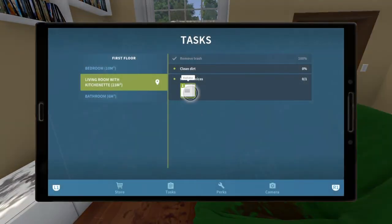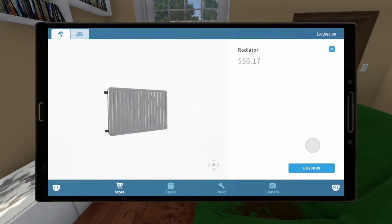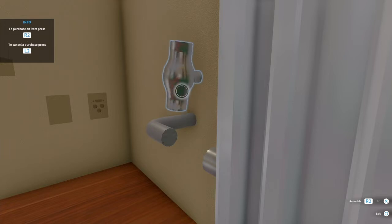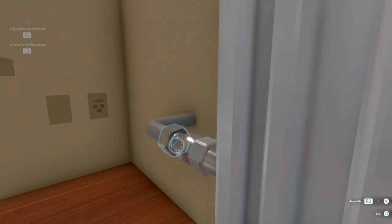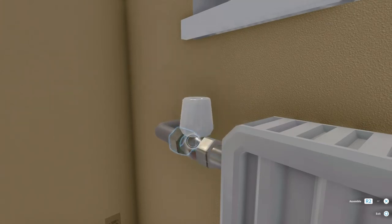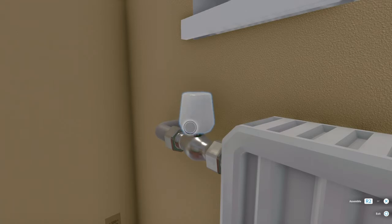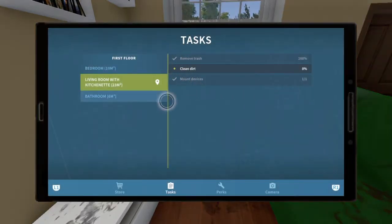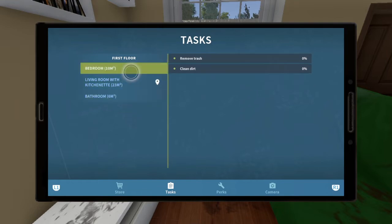We can go to our tasks and grab the radiator — the radiator is the first thing I usually do in every house. You want to screw those nuts on, screw that on there so they're nice and tight so they can't leak. To get the radiator, go to your tasks section of your tablet by pressing the big square rectangle button on the PlayStation controller.